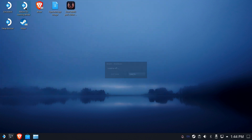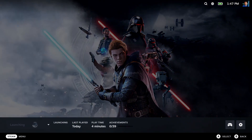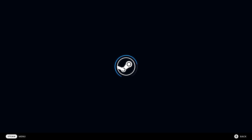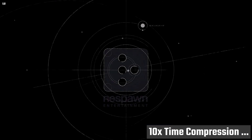Now let's return to gaming mode and make sure that this trick works in gaming mode as well. Once again we'll launch the game and speed through this. There's the beta, there's the EA launcher doing its thing, and the game starts.